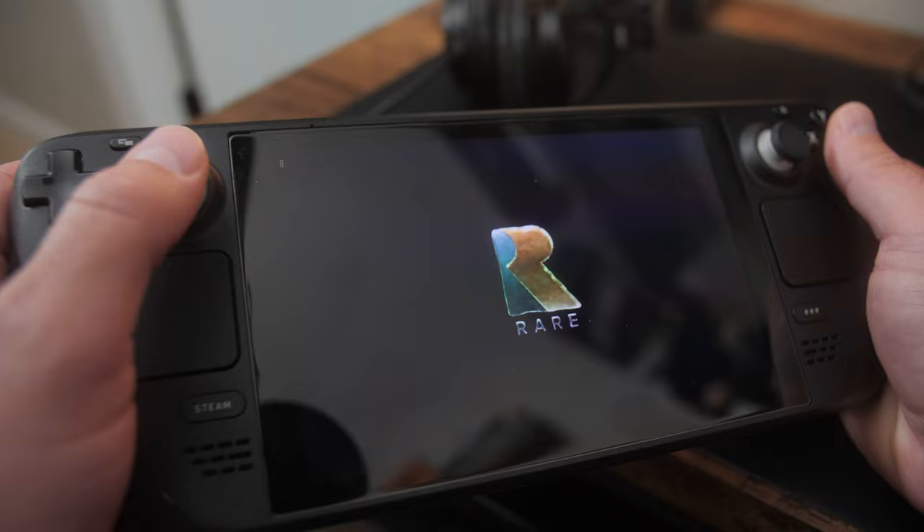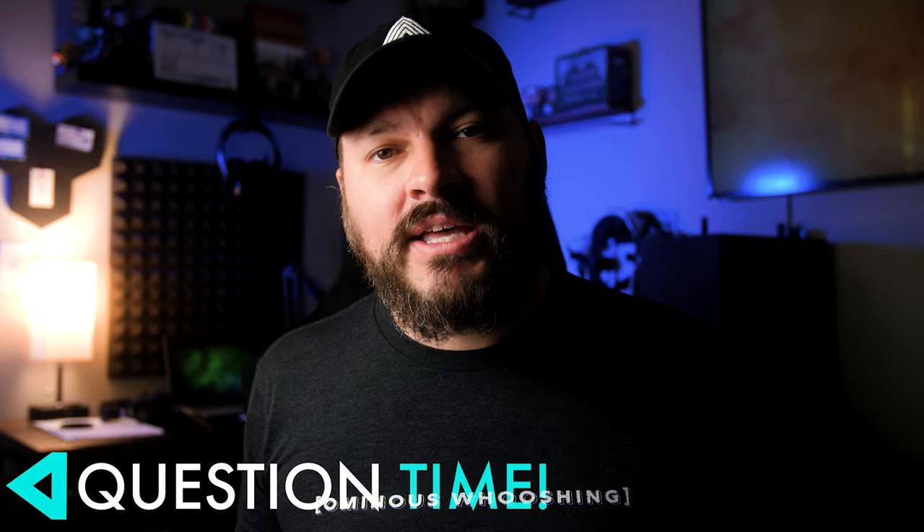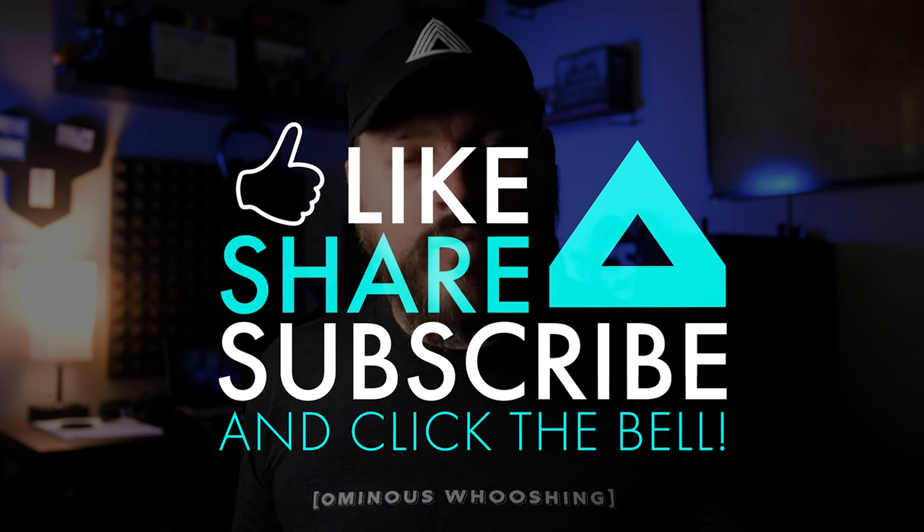Once you've launched Xbox Cloud Gaming at least one time, it will appear in the Recent Games list and you can update the artwork there as well. Now everything should look fantastic and it's ready to go. I hope you're enjoying your new Steam Deck and I hope this tutorial helped you get xCloud up and running. Be sure to let me know if you have any questions in the comment section below. Thank you for exploring the wonderful world of video games with me — I'm Ryan, and I'll see you on the next video. Bye!